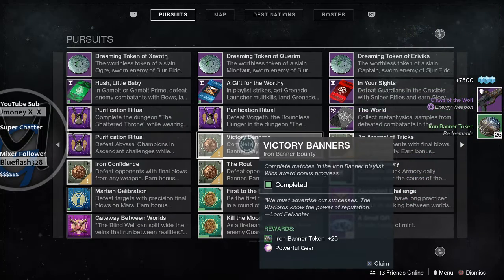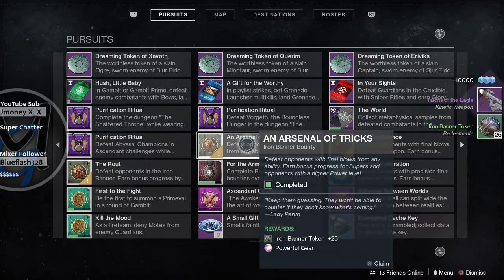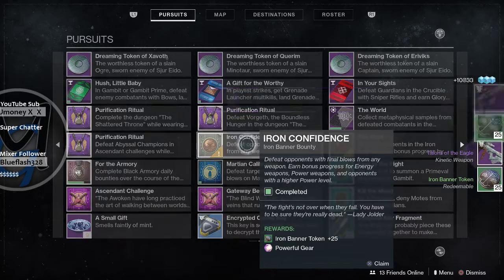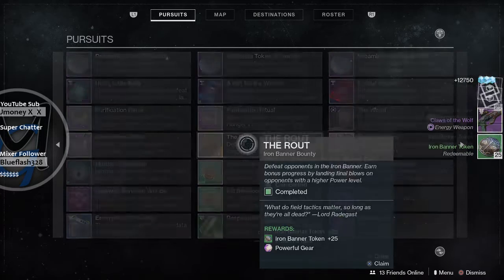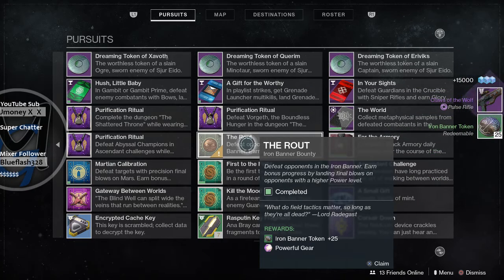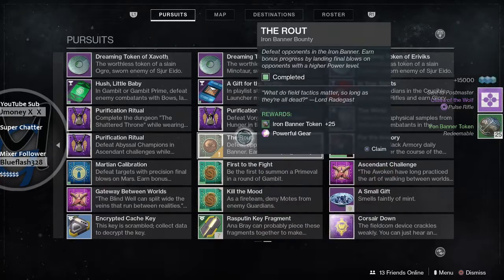Another weapon — I'll take it, it's going to be 750. Another weapon, that's okay, another 750. We're still looking for boots. Another one — that's the same weapon I just got: Claws of the Wolf. I think that's a Scout Rifle. Oh my God, another Claws of the Wolf. All right, we've got one more to go here. Can we get those boots?